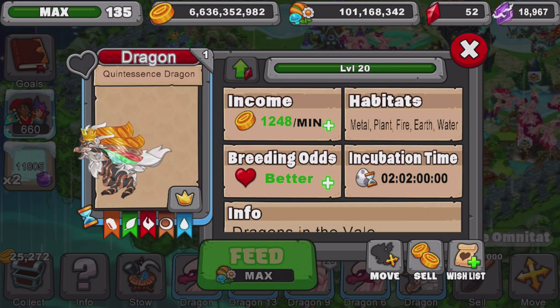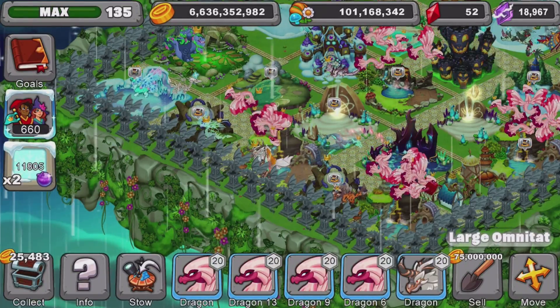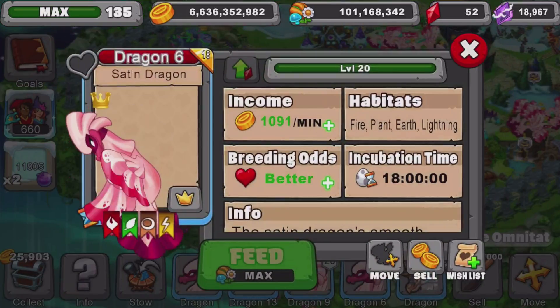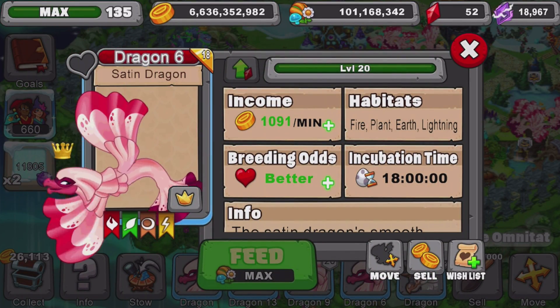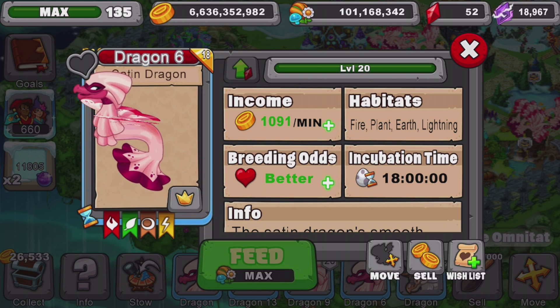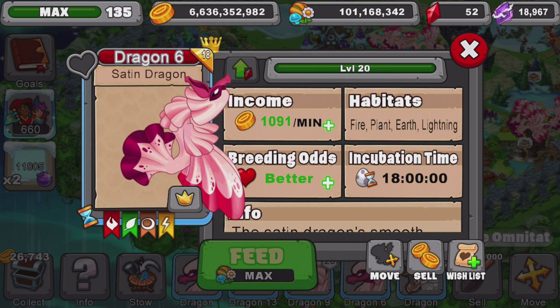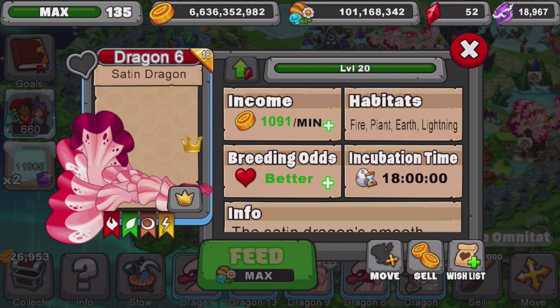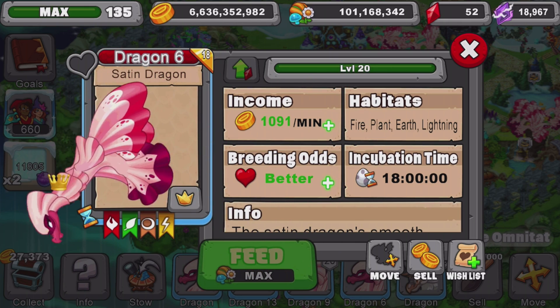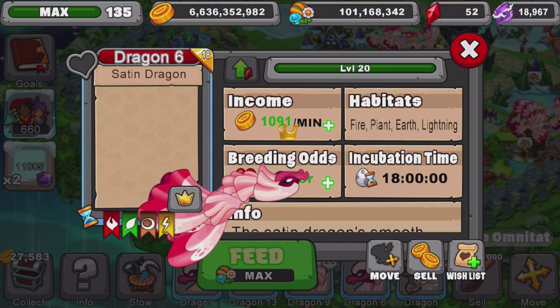The easiest gold farm with this strategy is using the large version of the special habitat, which produces more gold. Slap as many satin dragons into this habitat as possible, set all the boosters next to it, and you've got some serious gold. You're producing over 1,000 gold per minute on every dragon in the habitat, which is awesome.